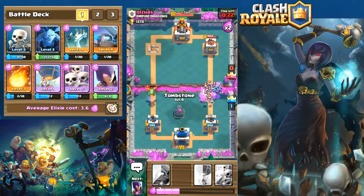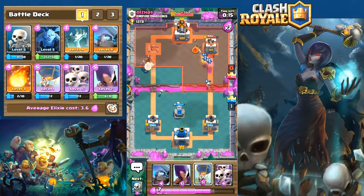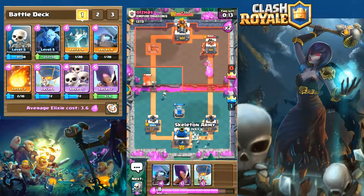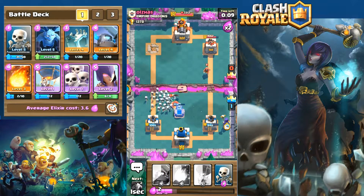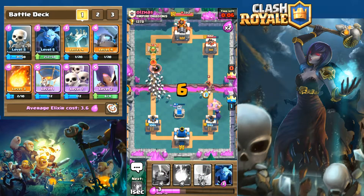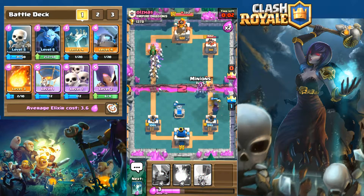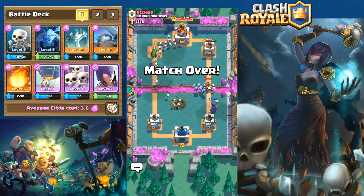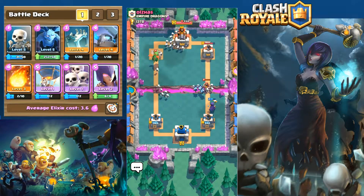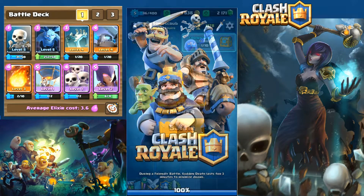I managed to take out that tower with the witch doing cleanup, plus a fireball I wish I'd saved for that skeleton army on the right — though the minions did an excellent job cleaning up. I was going to lay down the balloon but he threw me off laying down the hog rider and wizard. The match comes to a close with the baby dragon and wizard distracted, and we end up winning with a single tower takedown. 32 trophies — a great fight without even having the mirror card.